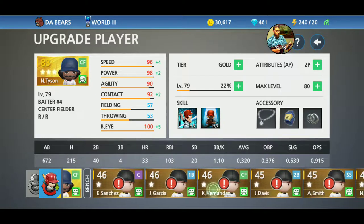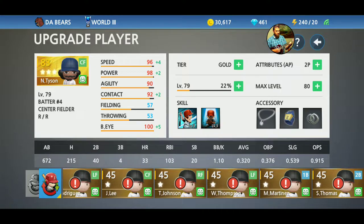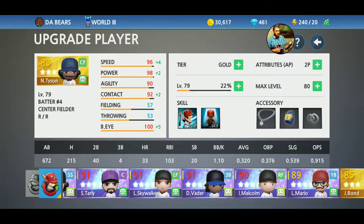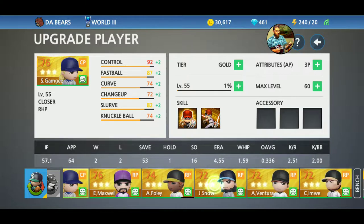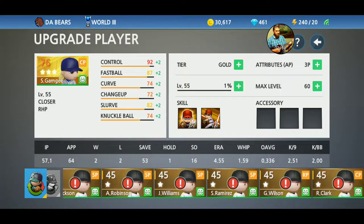You can see that I've got all these extra guys. I've used a lot of recruit tokens because I just keep getting them — I no longer need them. When it comes to pitchers, you get five starting pitchers, you get one closer, and then you get five relievers. As you can see, I've got a bunch of extras.